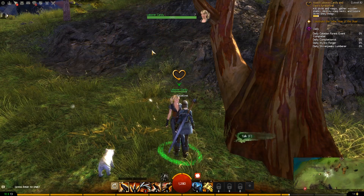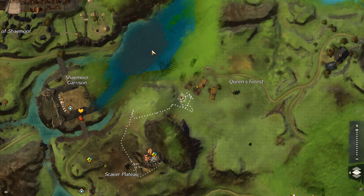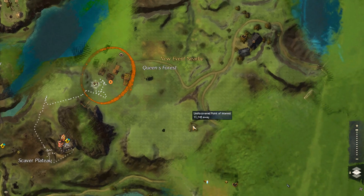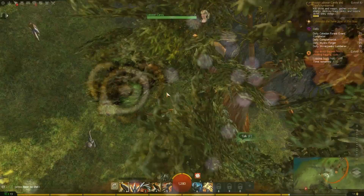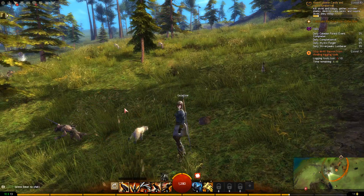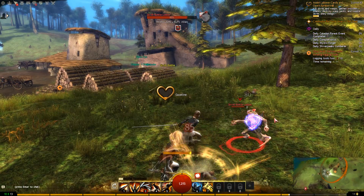On the map there's a lot to do. There's a merchant, a point of interest, and a nearby event. Logging — stop the script — logging, stealing, logging. We're going to fight again. There's always something going on here, as you can see.